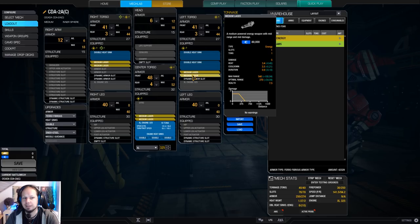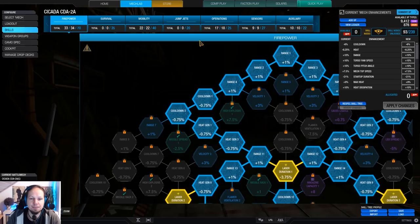Of course, the heat-to-damage ratio is not the best. But the weight is so good. That means when you have a build that runs a cold ballistic loadout, you can always slap some medium lasers on top of that to amplify the damage by 5 each for only 1 ton. And that's why I like it.